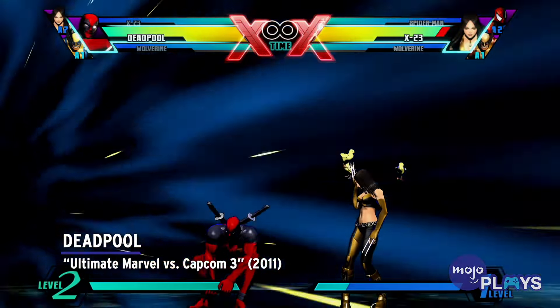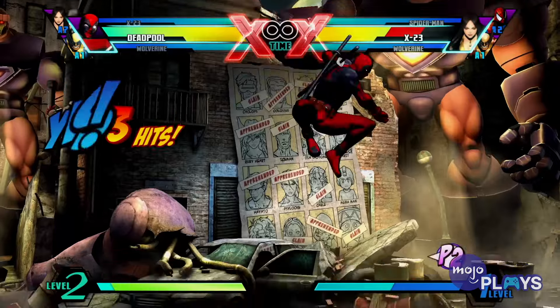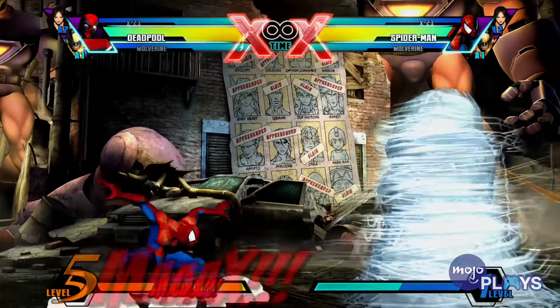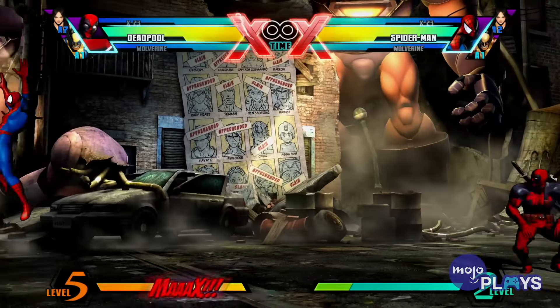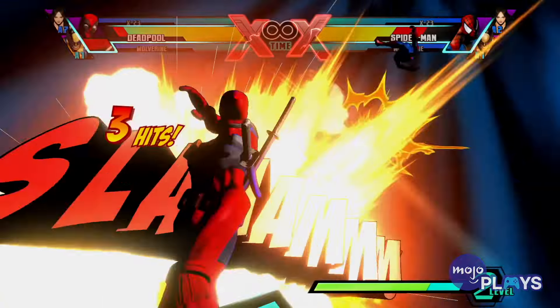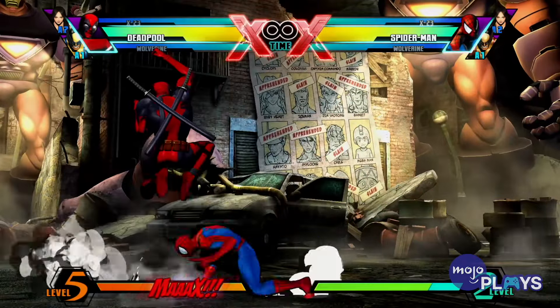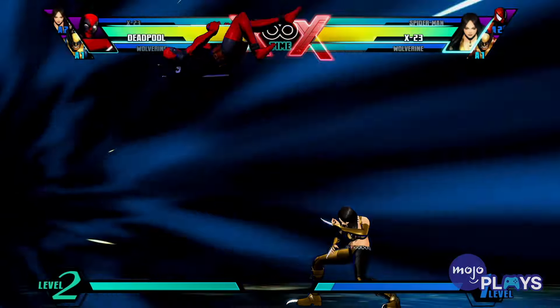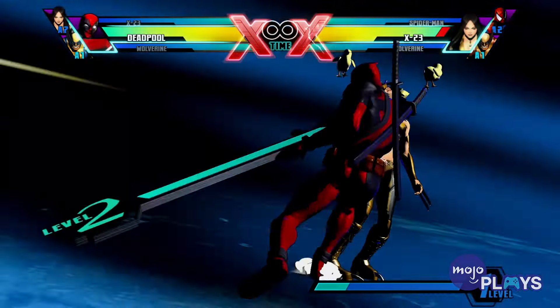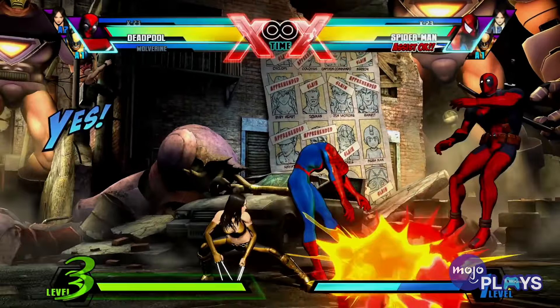Deadpool, Ultimate Marvel vs. Capcom 3. Anakaris might have the best hyper combo in MVC 2, but Deadpool? Deadpool has the best hyper combo in the entire franchise. He bonks you on the head with his health bar before smacking you into oblivion with his own meter. Even if you aren't a Deadpool fan, how can you not laugh at this or even smile from ear to ear? It's just so out of pocket, so appropriate for the character, and the most creative hyper combo Capcom has ever designed. And that mocking line he utters? Chef's kiss.